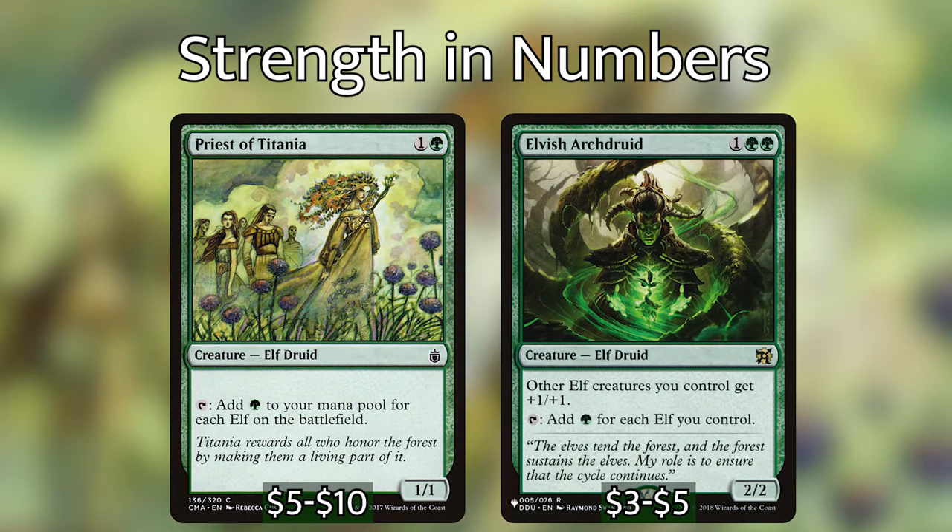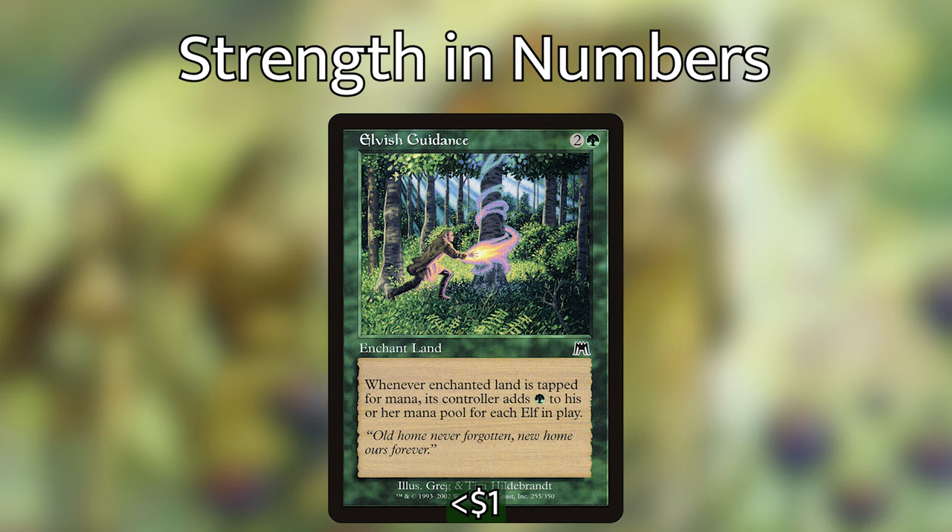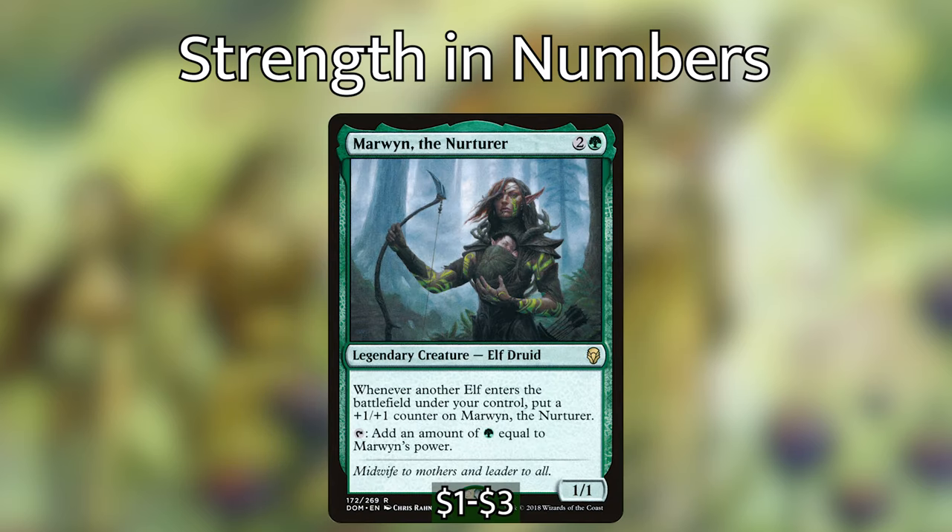Next up we have Priest of Titania and Elvish Archdruid. Elvish Archdruid is also a lord, bumping up all of our elves by plus one plus one, but both Priest of Titania and Elvish Archdruid can tap to add a green to our mana pool for each elf we control. Elvish Guidance is very similar except it's an enchantment that goes on a land, and that land will give us a green mana for each elf on the battlefield. And then we have Marwyn the Nurturer — we can tap her to add green mana equal to her power, and whenever another elf enters the battlefield under our control, we put a plus one plus one counter on Marwyn. If we have Marwyn out with Imperius Perfect or Timberwatch Elf, this can get super out of hand, giving us a ton of mana.